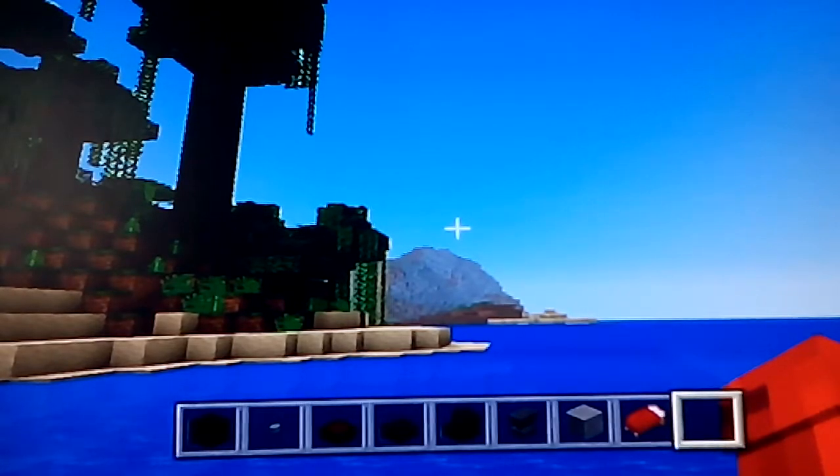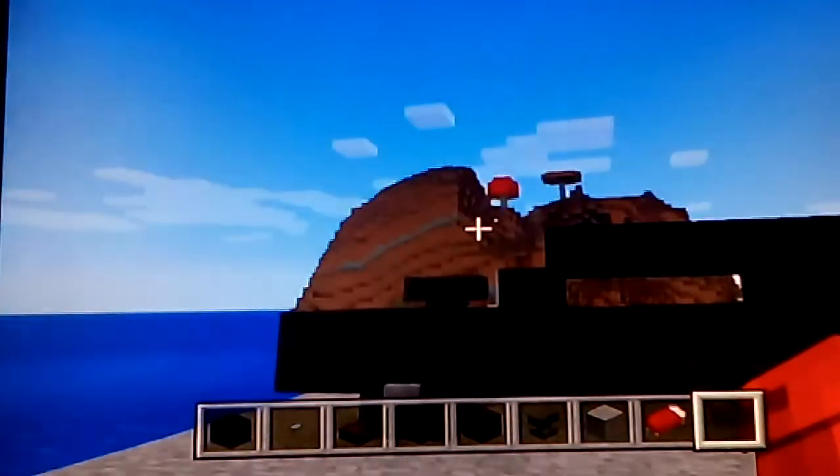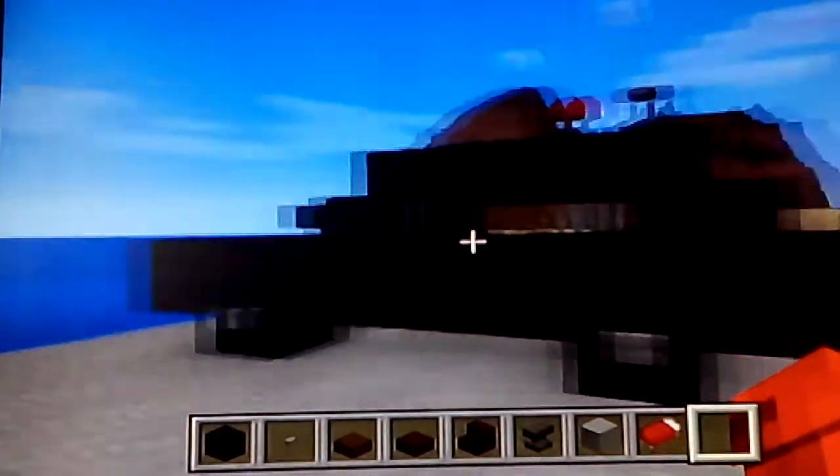The first car we're going to do from the Fast and Furious franchise is Dominic Toretto's 1970 Dodge Charger. I love this color. I'm back, sorry about that guys. So yeah, it's a 1970 Dodge Charger, and that's what we're going to build today.